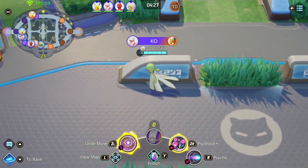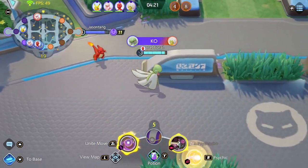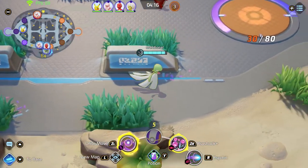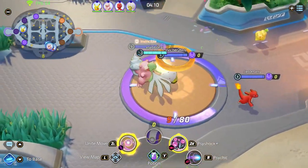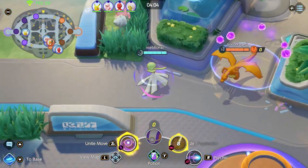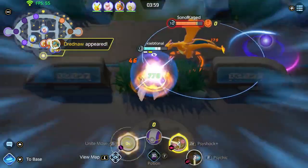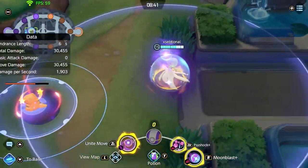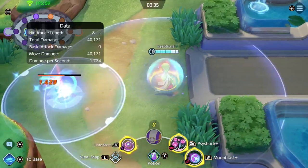Let's talk about some combos. Don't forget her boosted attack — if you hit a Pokemon with it their special defense decreases, so start every combo with the boosted attack. Moonblast and Psyshock are very easy to combine in either order: Moonblast first for the stun and then easy hits with Psyshock, or hit Psyshock first and whenever the enemy tries to escape on the second or third hit, stun them with Moonblast. The best combo is Moonblast into the unite move — start with the stun to make sure you land the unite move, then immediately start Psyshock for maximum damage.